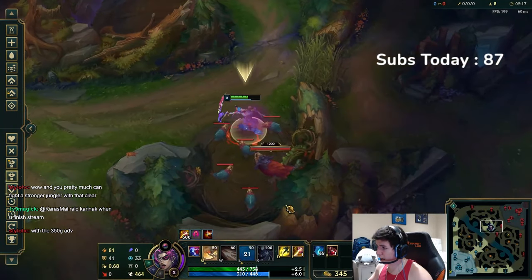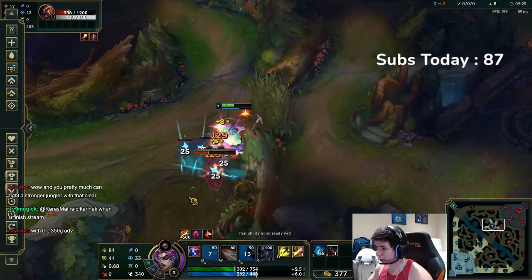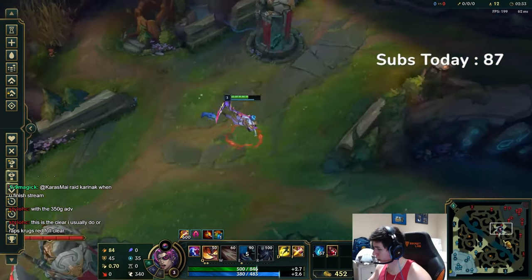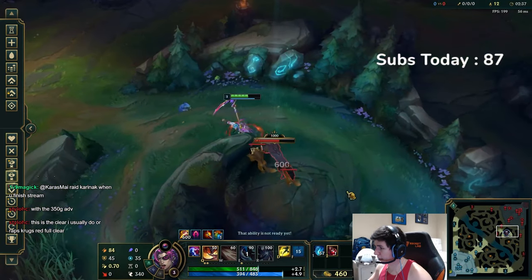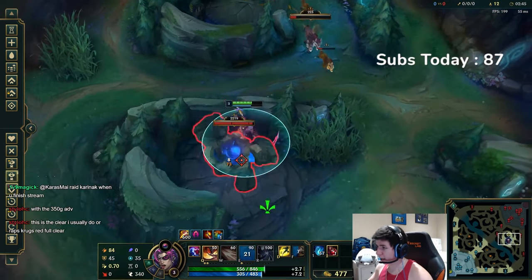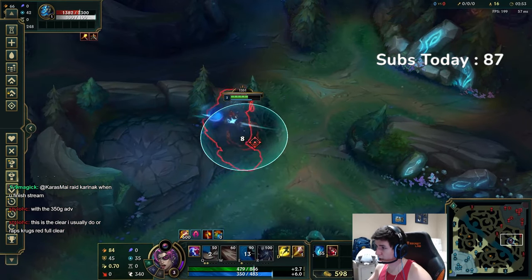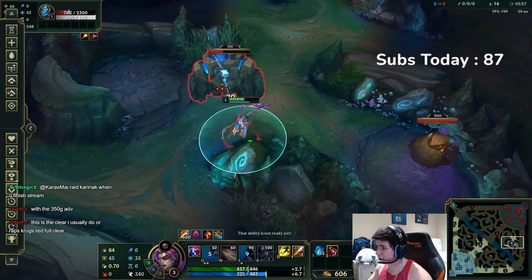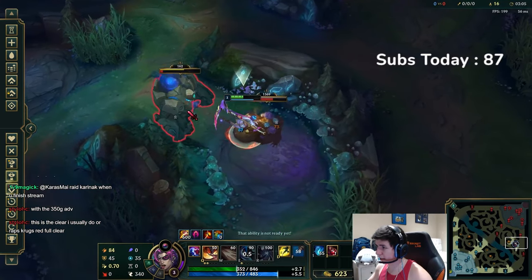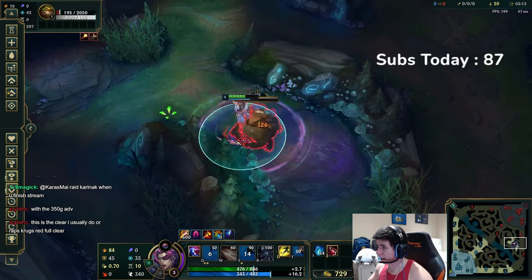Then you're going to do the raptors: auto it once, take one step back, kill them all, auto the big one three or four times, drag them all to this bush, kill them all at the same time. Put two points in your Q and run straight down towards wolves. You're going to smite immediately, auto Q, auto a couple times, then go down to blue. Auto it three times, Q to the right, and drag this gromp all the way over towards the gromp position. Normally you want to get it into the terrain so you can get the wall bounce for a little more speed and efficiency. You could also smite the gromp for a little bit of healing for when you go to gank. You should be done with gromp by around 3:15.